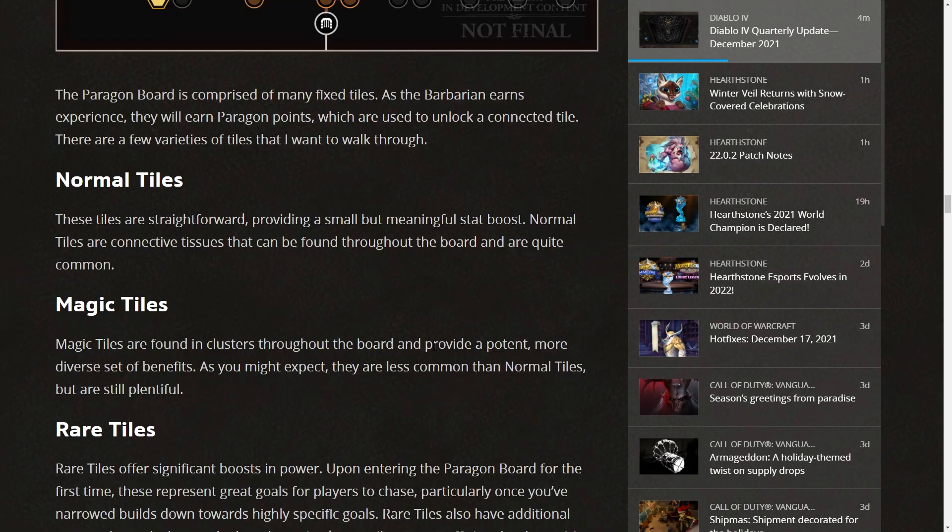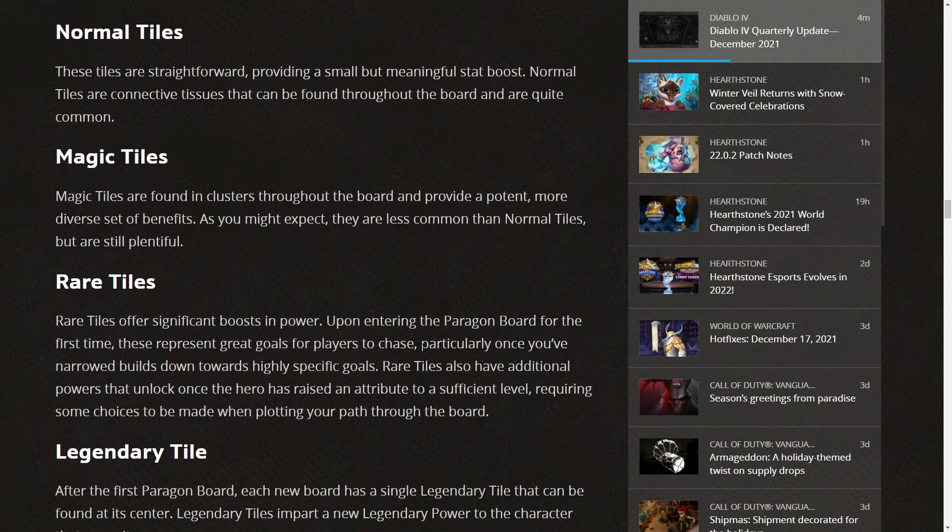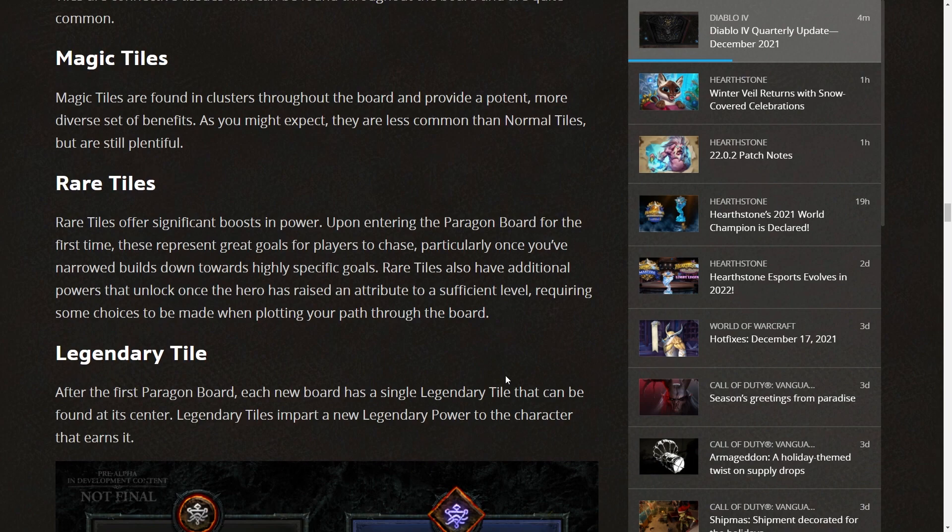There are several tile varieties. Normal tiles provide a small but meaningful stat boost and are the connective tissue throughout the board. Magic tiles are found in clusters and provide a more potent, diverse set of benefits — less common than normal tiles but still plentiful. Rare tiles offer significant boosts in power and represent great goals to chase, particularly for highly specific builds. Rare tiles also have additional powers that unlock once the hero raises an attribute to a sufficient level — for example, granting 10 fury per kill but requiring 175 strength and 125 willpower.